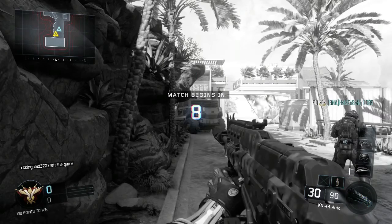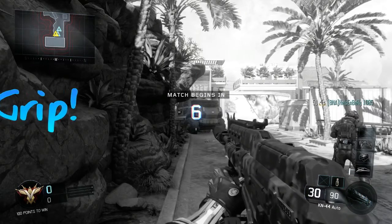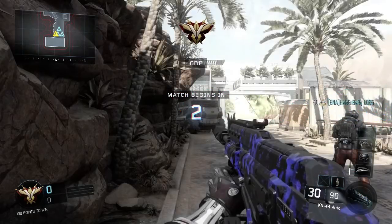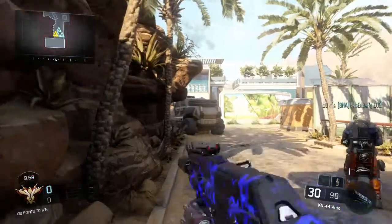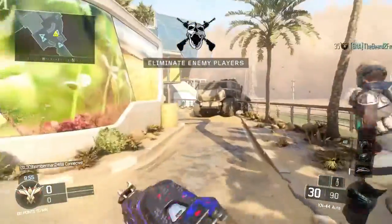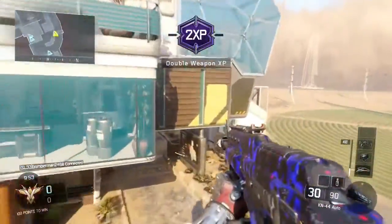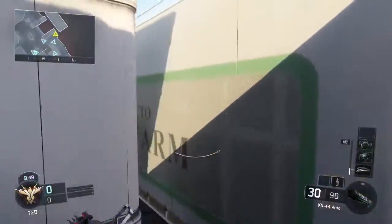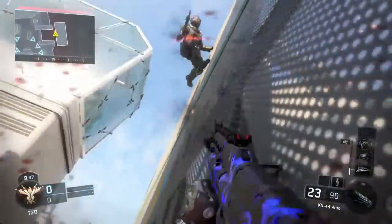First we have grip. We have grip because whenever you're doing long shots — pretty much any shot — it gives you more accuracy and your gun doesn't go all over the place. It really does help out.